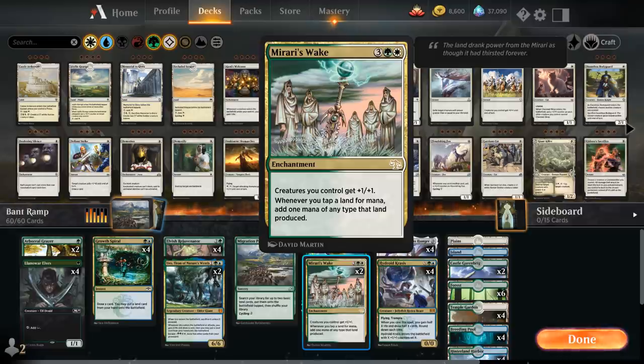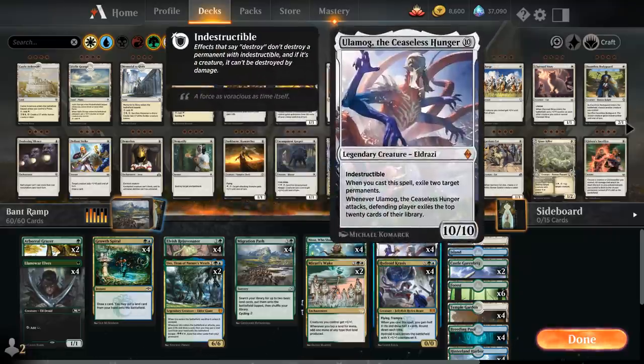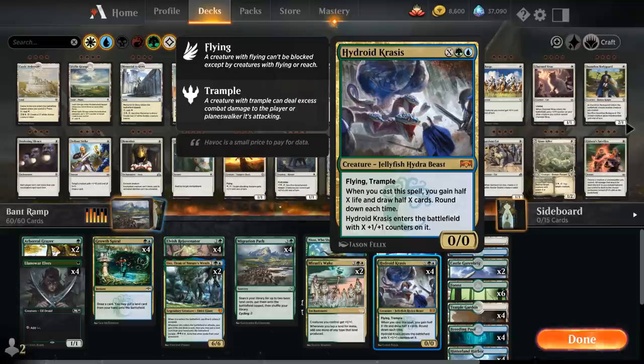And then two copies of Mirari's Wake to complement Nissa — another card added in the recent Anthology expansion — giving our creatures +1/+1 and doubling the mana produced by our lands. Our finishers are four copies of Ulamog the Ceaseless Hunger, and four copies of Hydroid Krasis as another powerful mana sink that draws a bunch of cards, gains a bit of life, and makes a flying trampling jellyfish hydra beast.